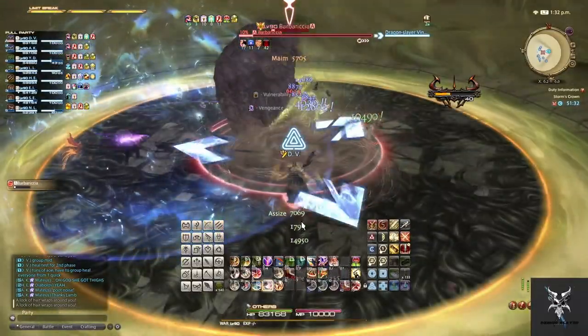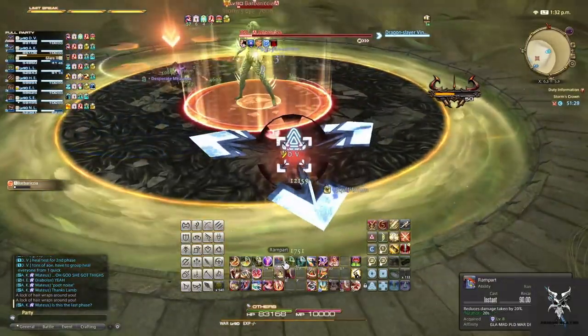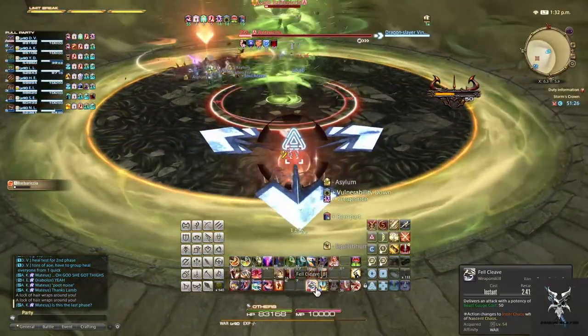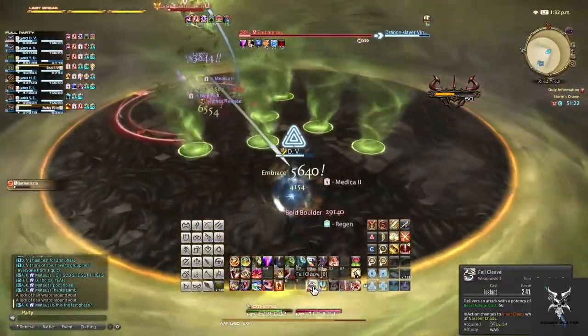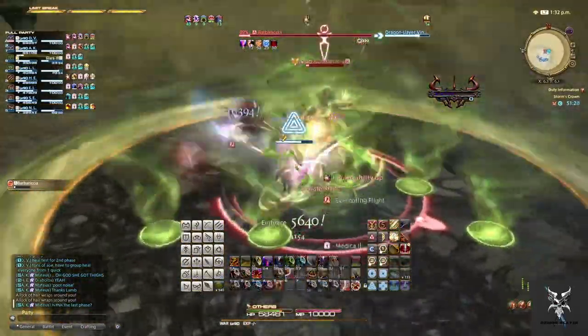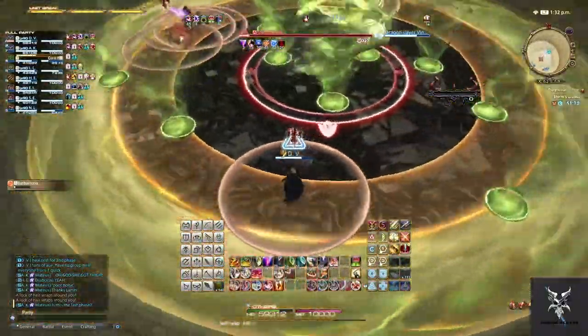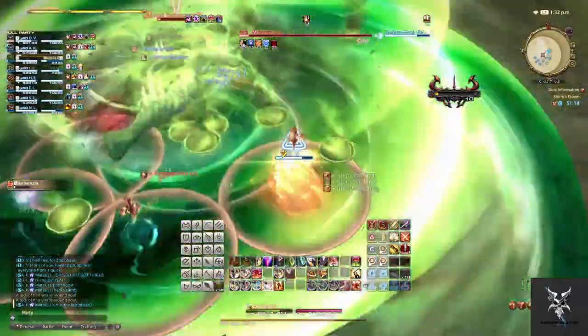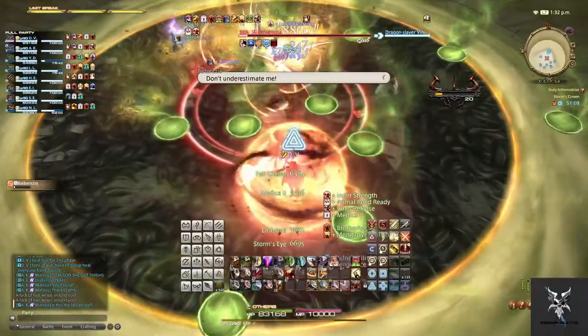You'll then have the proximity AoE and Group Up mechanic. After this she'll do the green circles from the center of the platform while also doing the Circular AoE and Donut AoE, along with Circular AoEs on several party members. You'll need to spread out accordingly while moving in between the Circular and Donut AoEs. She'll follow this up with another Knuckle Drum in the center of the platform.